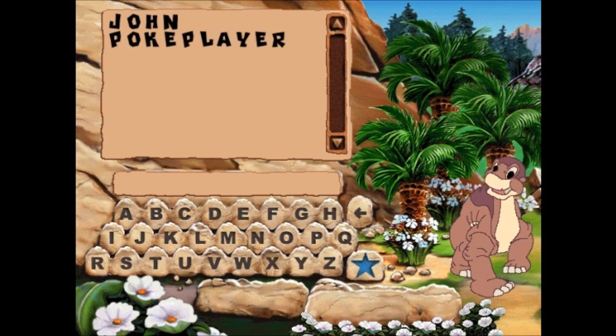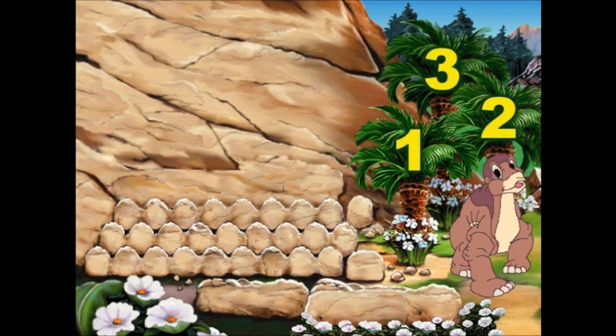When you're finished, click the star. Okay, so here's the sign-in screen. I've already got a file ready for us, so let's go. Now, click on the number of the level you want to play. Level 1 is the easiest, so if you're new, you may want to start there. Let's go to level 3.